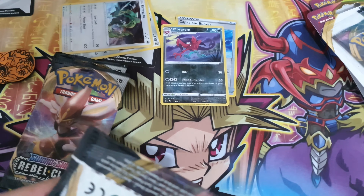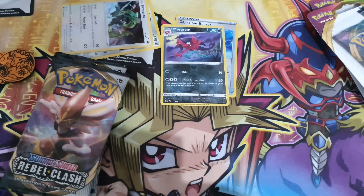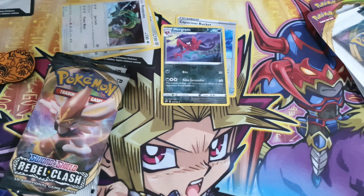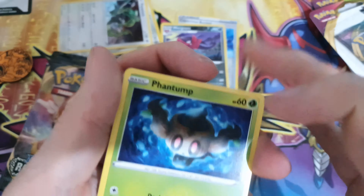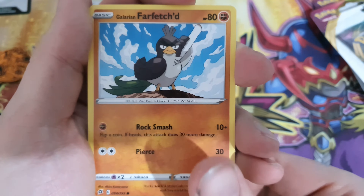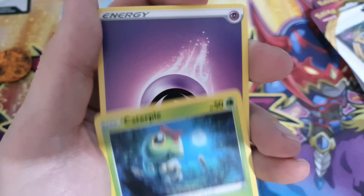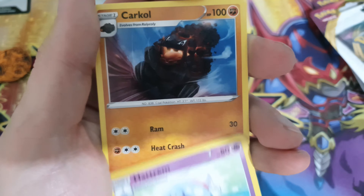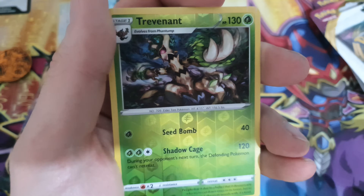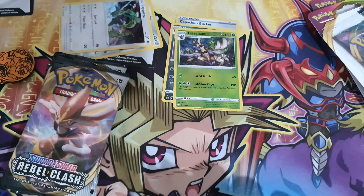Nice pack. The next one is a bit weird - the blister is stopping me from getting the cards out. So we've got: Phantump, Galarian Farfetch'd, Scoop Up Net, Galarian Mr. Mime, Chloe's, Psychic Energy, Maschiff, Hattrem, Coalossal, reverse Trevenant which is a rare, and the rare is a Cradily. So no holos in that side.